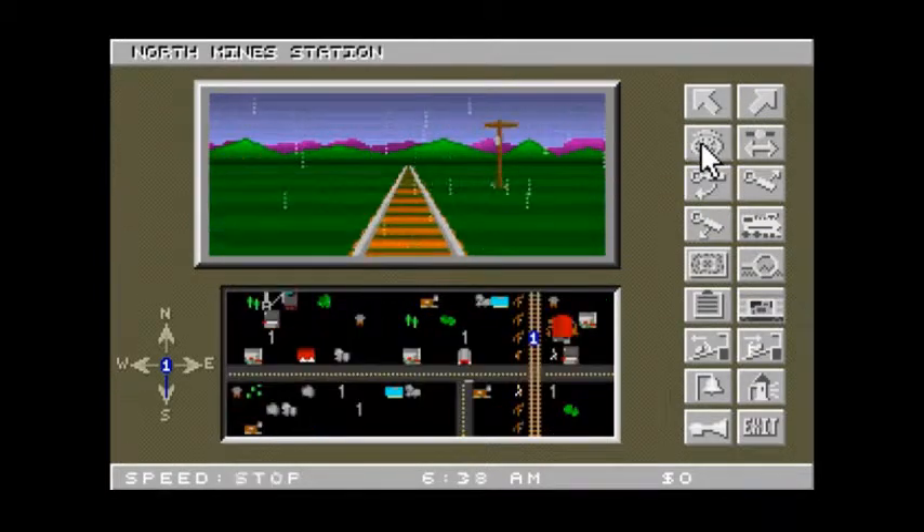You don't have actual miles per hour speeds in Train Engineer. You have stop, slow, half, and fast. We're at North Mine Station. We load the box of passengers? I don't know.